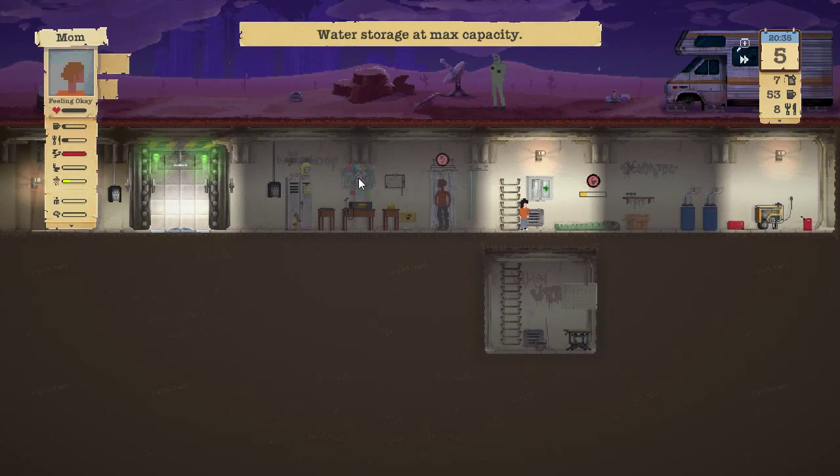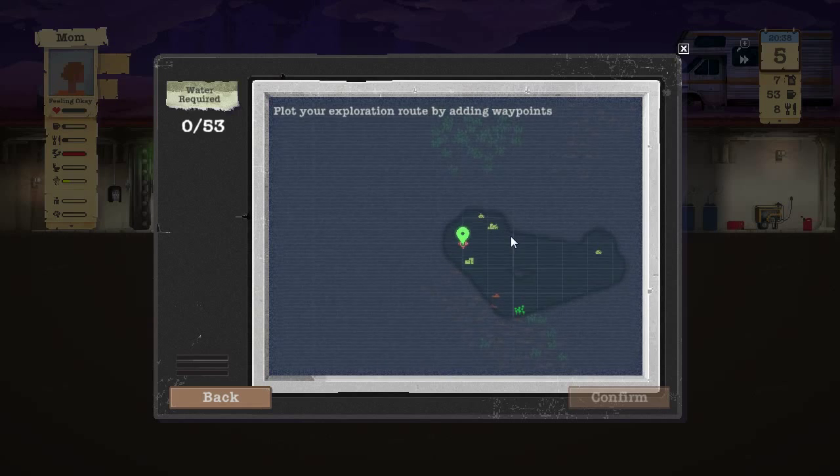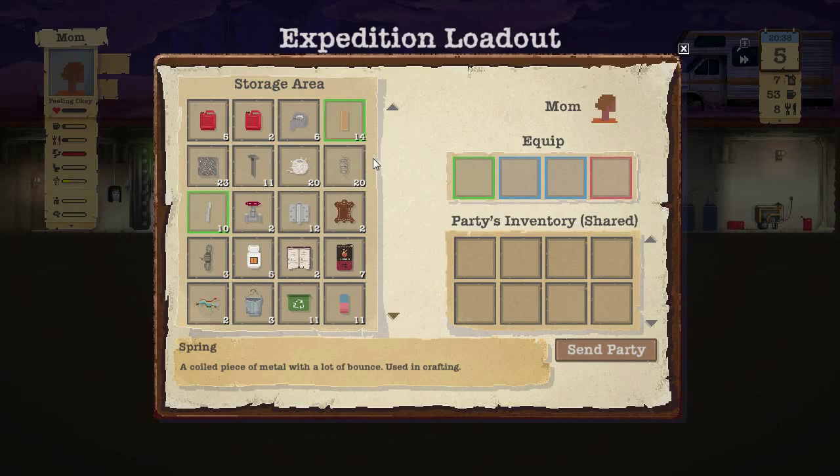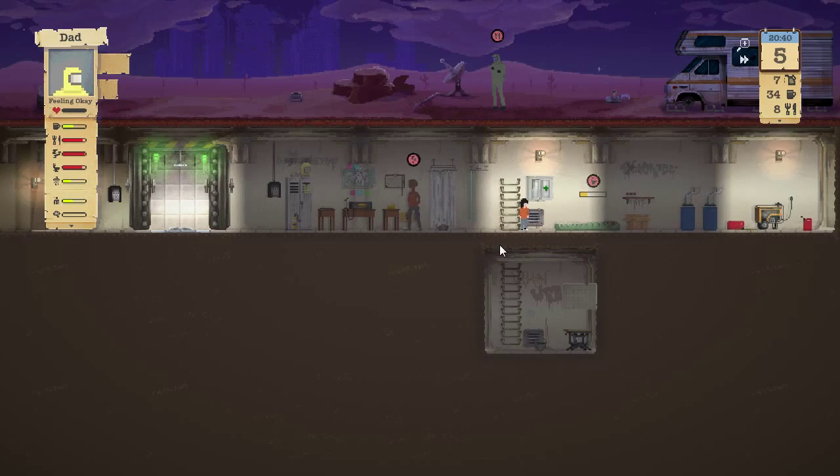Mom, you're going to use the toilet and then we'll set you up on another expedition. As you go through locations, after a certain period of time they will restock and resupply. Let's send her out in a nice triangle route. While we have the water, let's open up this new area. Give her a pipe for protection and a gas mask, and send her out.